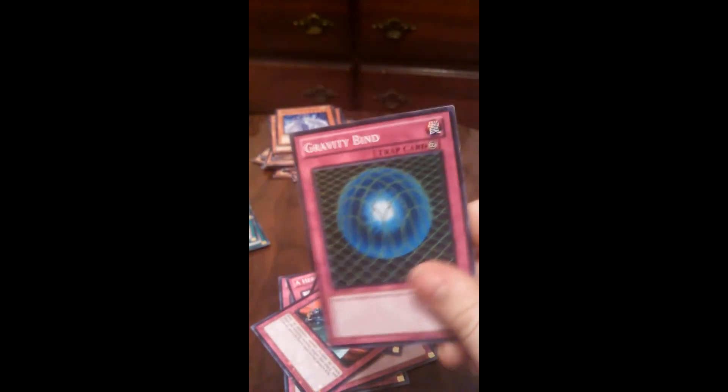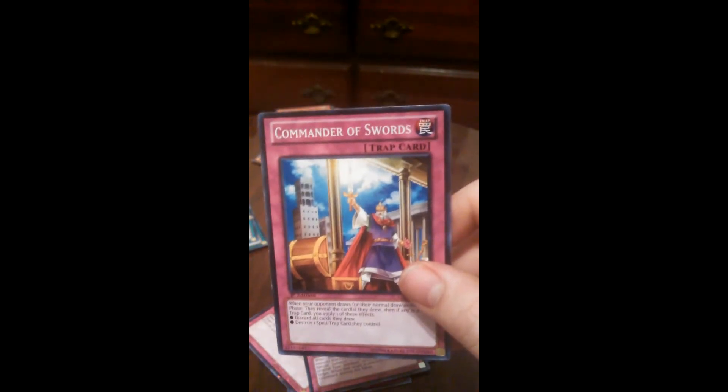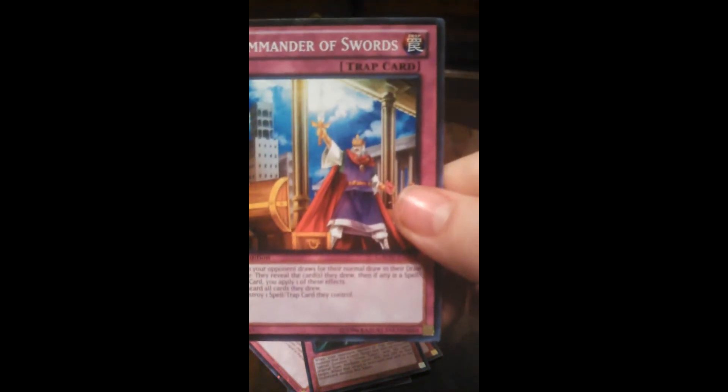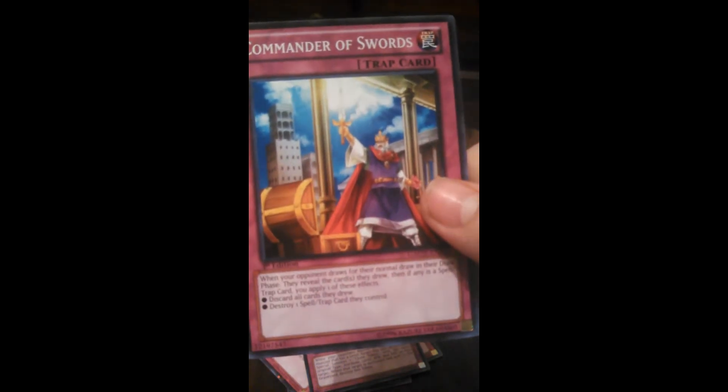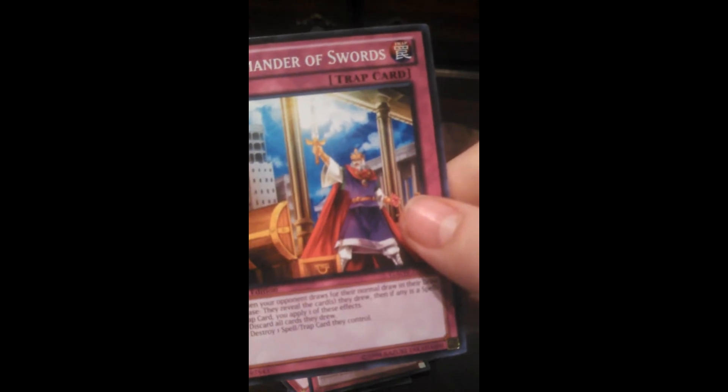Now we're on to traps. I put Zero Gravity in there to help with those powerful monsters with no defense. A Hero Emerges — classic GX card. Gotta have Call of the Haunted in there. Trap Hole — I can't tell you how many times this has saved me in a duel. Gravity Bond — that's also an awesome card. Cloning, so your opponent can't do anything. And one of my favorite trap cards: Commander of Swords. When your opponent draws for their normal draw in their draw phase, they reveal the cards they drew. If any is a spell or trap card, you apply one of these effects: discard all cards they drew, or destroy one spell and trap card they control. So that's an awesome card.